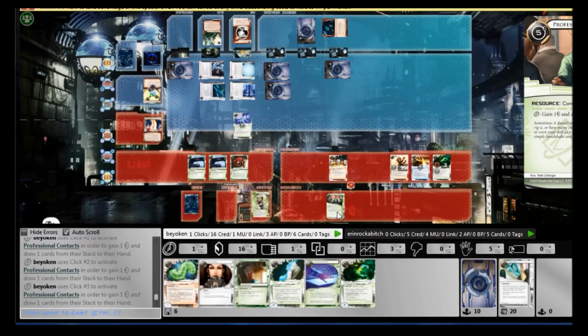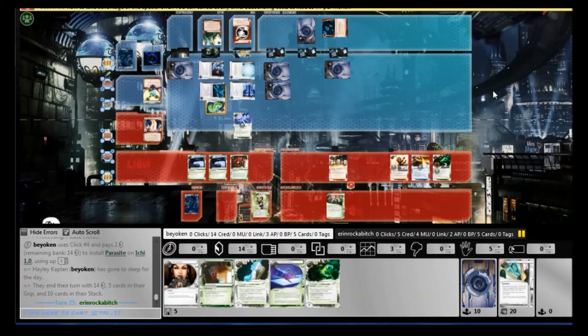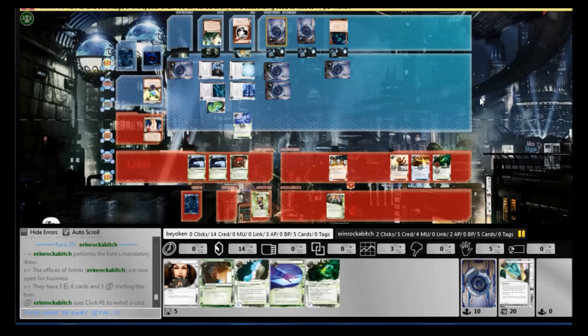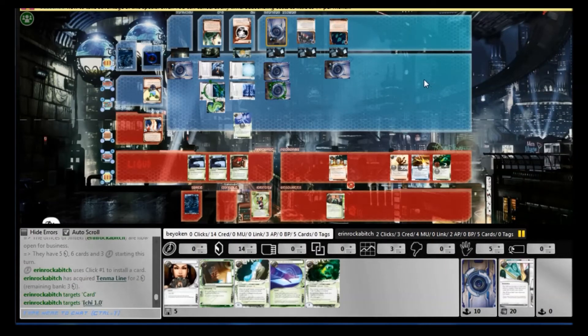I want to contest the Sandu but I need to find some sort of tutor, and I do find it in the form of a Clone Chip. I'll be looking to do that next turn. But first — Parasite down the Ichi. I want to make my runs as efficient as possible, so ideally I should be running R&D and then bouncing over to his remote to trash the Sandu.